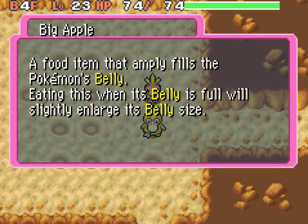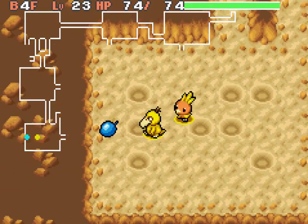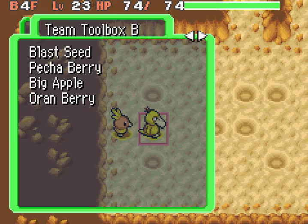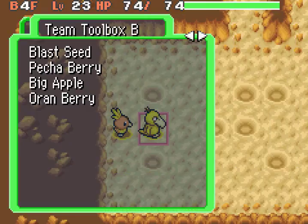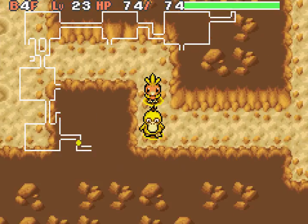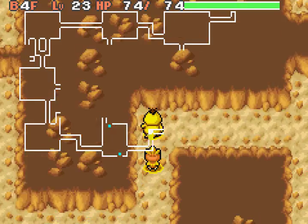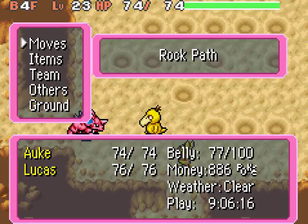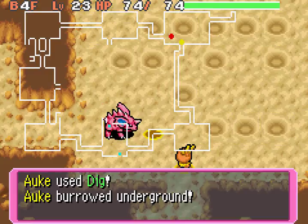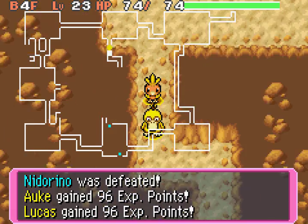Look, we have found ourselves a Big Apple! It's just like an apple but bigger, hence it being called Big Apple — it restores your belly even more. I believe if you have a full belly, eating this will actually increase the max belly size, but I think that's only by five or ten. While eating a regular apple increases your belly by 50. So I don't really see the point in increasing the belly, because it resets when you go into the next dungeon. If you can come up with a reason, let me know.